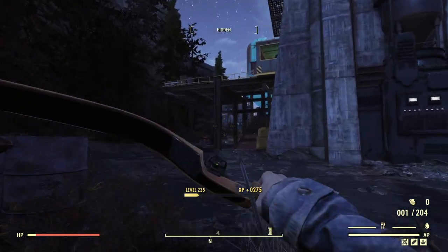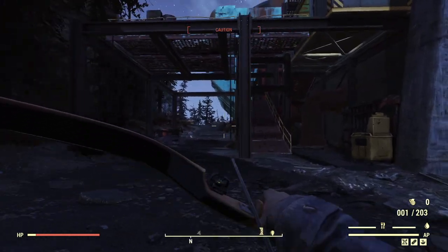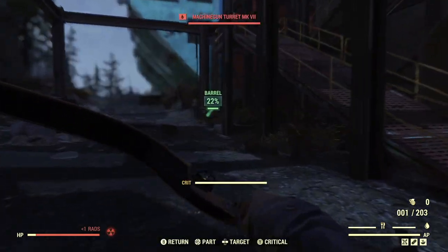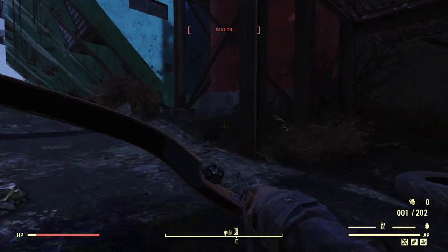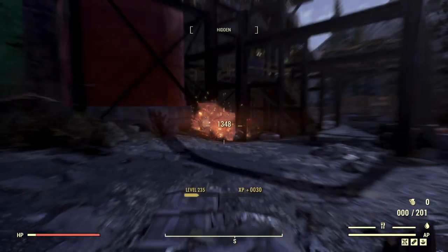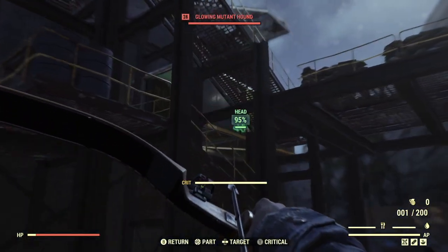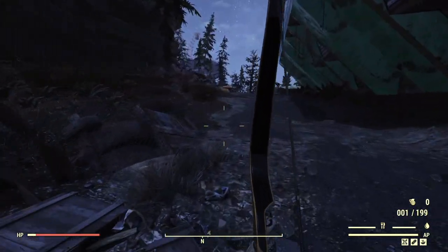We can see this technique works extremely well, even at a distance like that. Now we have some cover interfering — that target is in a shopping cart, it just doesn't like us today. Moving to the body seems to override it. We'll take out one last enemy, make some changes, and travel.